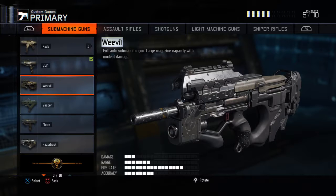So the Weevil has 30 points of damage, 70 points of range, a fire rate of 160, and it's pretty accurate coming in with 80 points. The description reads: Weevil, full auto submachine gun, large magazine capacity with modest damage.